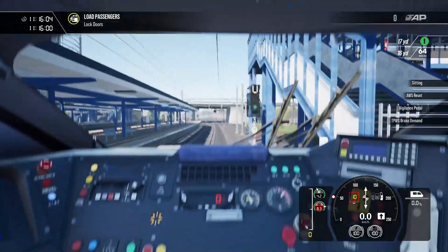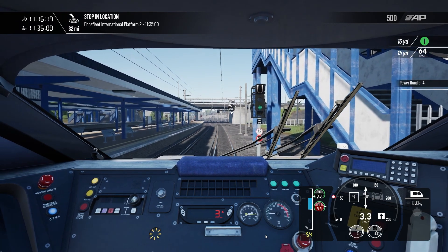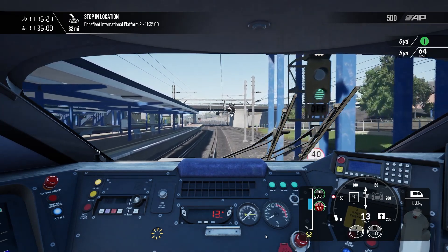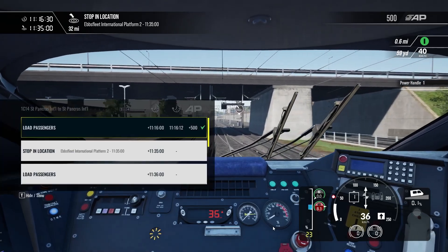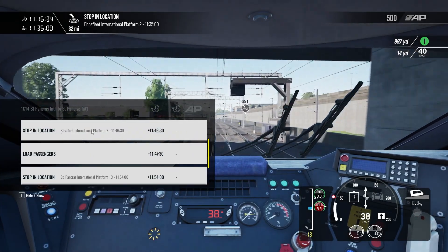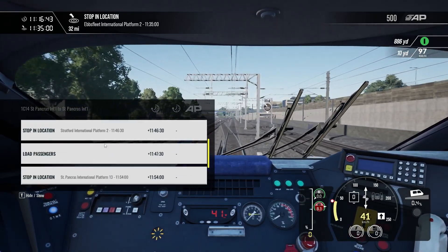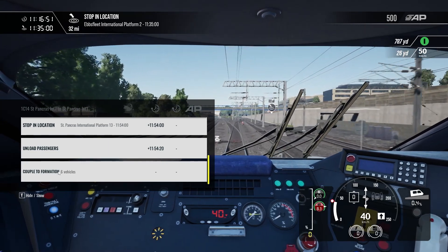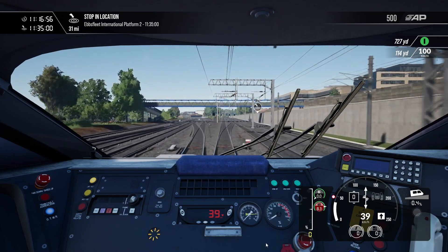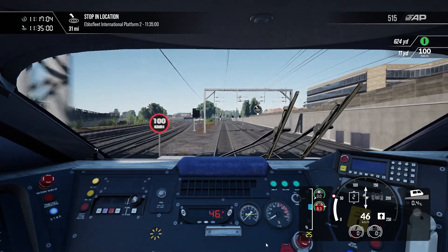Let's go ahead and turn on the AWS as well to make it a bit more realistic, and we can already lock our doors and actually get going. I don't know if we'll need to be put onto the third power rail in this route. It is clear though, as you can see. The next stop is actually in 32 miles, which is Ebbsfleet International Platform 2. Looking at the schedule, we stop there, we stop at Stratford, St. Pancras, and then it's a couple to formation — six vehicles.